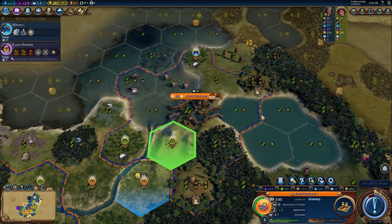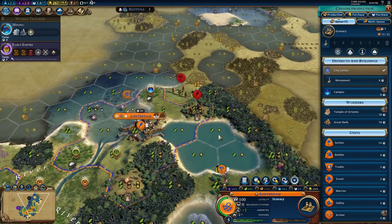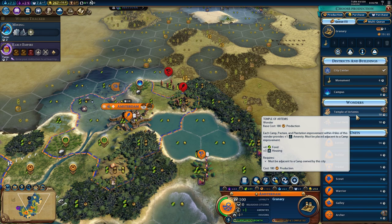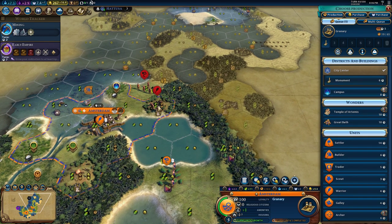We can still get Temple of Artemis! You know where we can place that? Once we improve this, we can place it right there. Each plantation — one of the four tiles of this wonder provides plus one amenity.